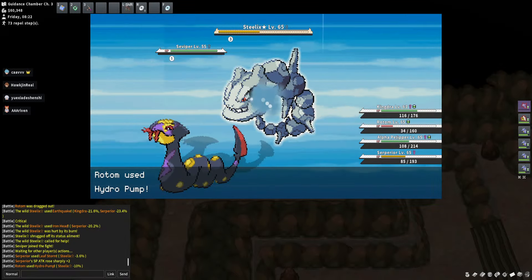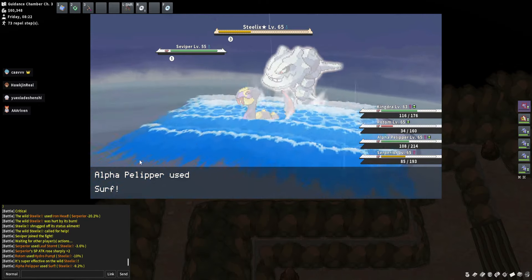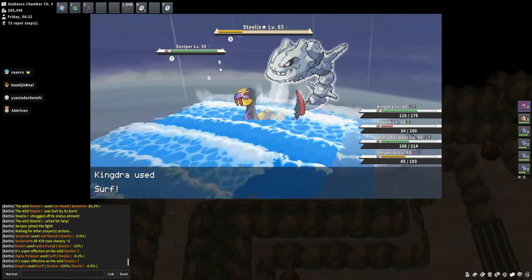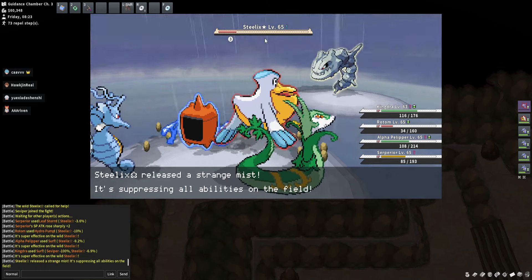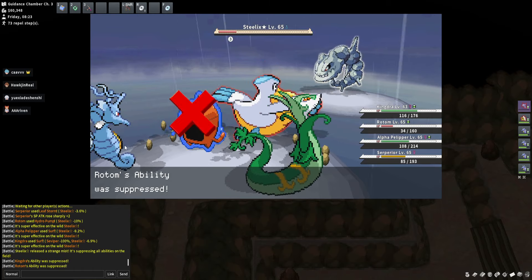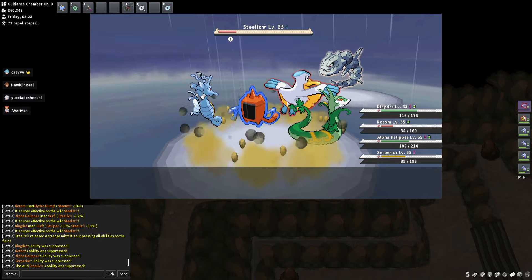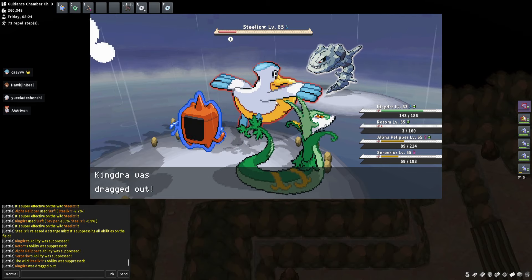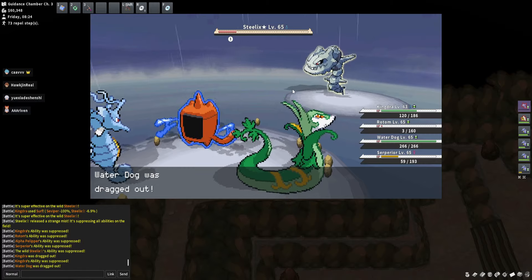It's probably easier overall to find hard-hitting special attackers. You can just teach Surf — in this case Pelipper is one option, Kingdra is super cheap. Pull out what you have in your box and get it up to level 60; it might even be EV trained already. And finally, you have the ability suppression, so you can't set Rain anymore via Drizzle. I definitely tried to set Rain even though I was not able to anymore — so don't do that.